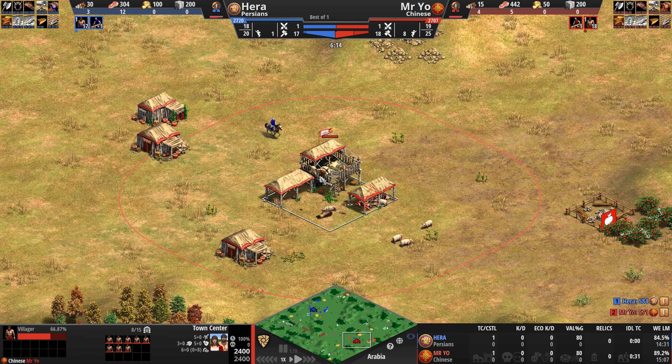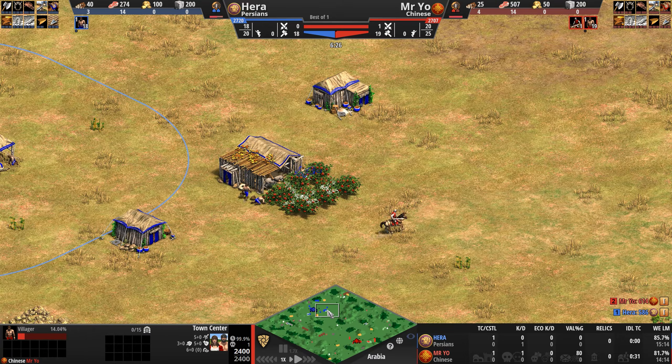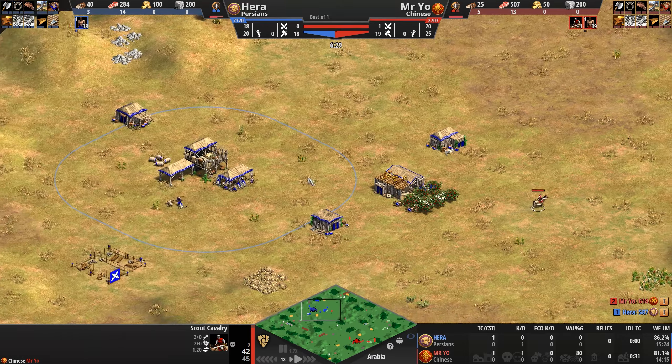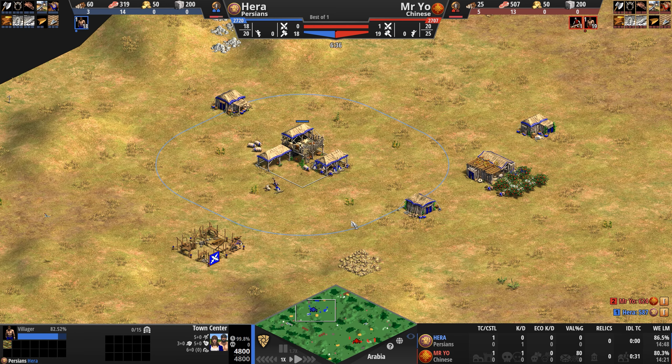Hera here loses his scout — an uncharacteristic loss for him — but does manage to locate his opponent. Hera is one of the best early-game scouters in the world, so we'll see how he handles the lack of vision in the early game.